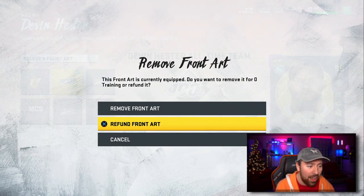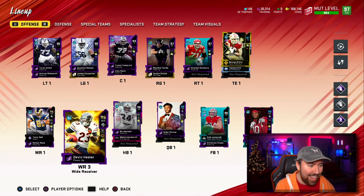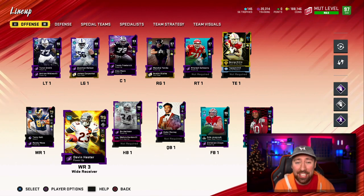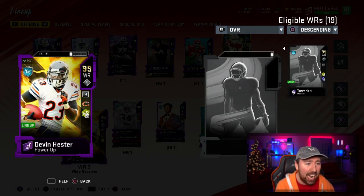I do like this card art, but the best card art is the OG one — oh my God, that is fire. Now, for some odd reason, when I have Devin Hester equipped with Sprinter, his overall goes down. I don't really understand it whatsoever, but we're not going to have Sprinter on him because he already has 99 speed.